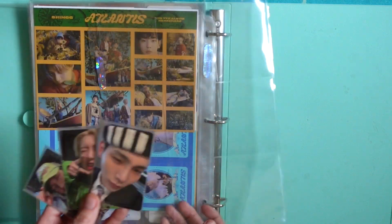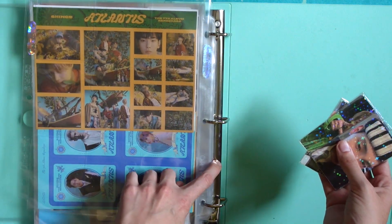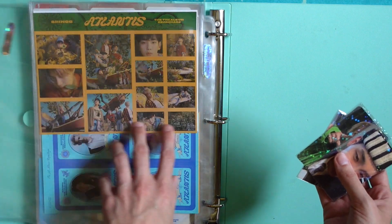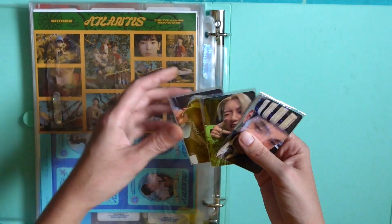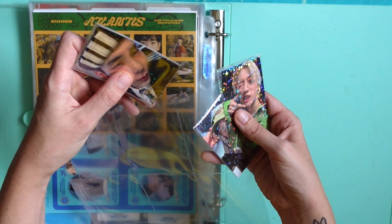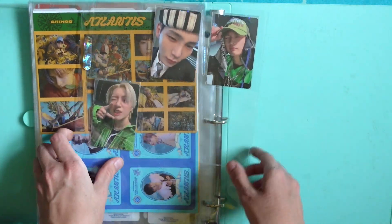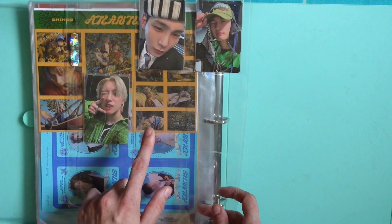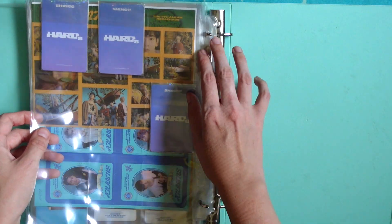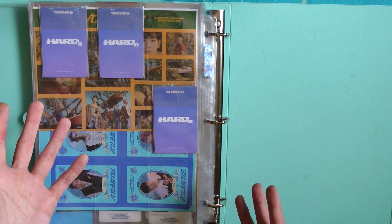So I'll put these in the Ultra Pro sleeves - I got them on Amazon and I think all of my sleeves at this point are Ultra Pro. I always put Shiny in age order because I just can't not do that. I'll leave a space for Onew, and I might end up collecting another set of these pre-order cards because they're way easier to find than the photo book version photo cards.